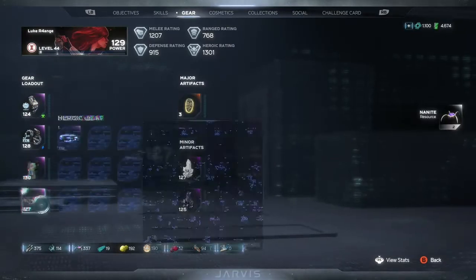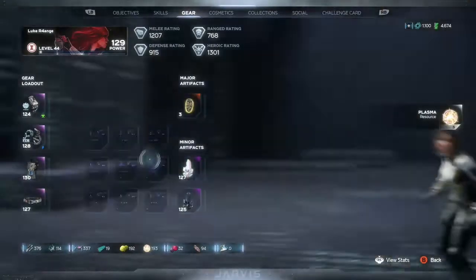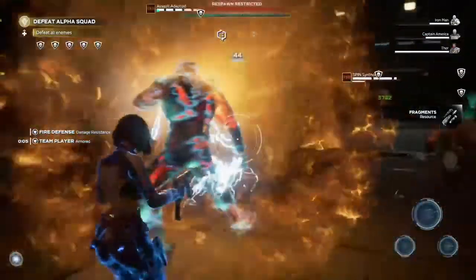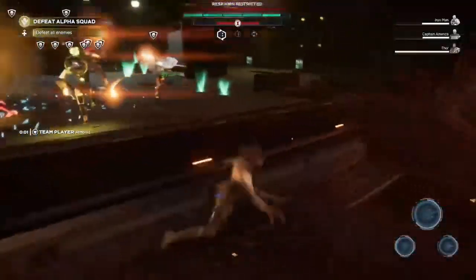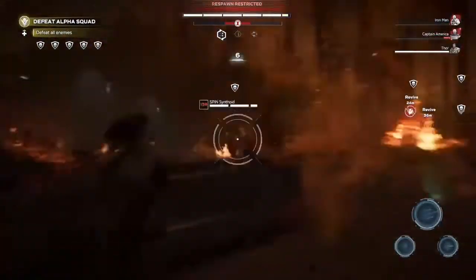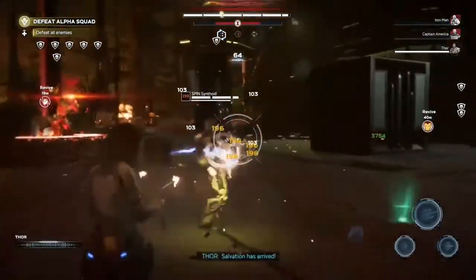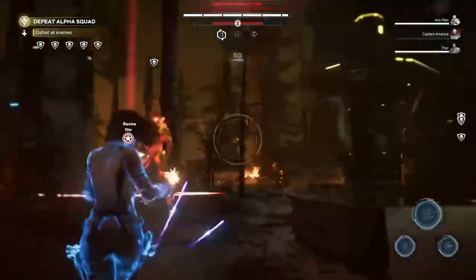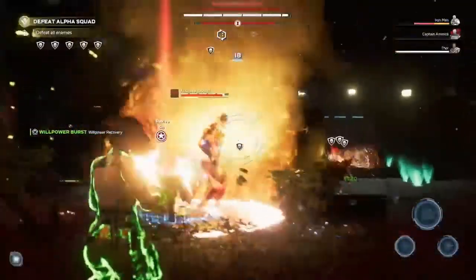Those are all the pivotal skills for the build. After getting all of those, you can pretty much pick whatever you want - probably go for masteries and specializations first, then maybe go into the intrinsic skill tree, then grab whatever else is there like heavy attack, light attack, or ranged skills.